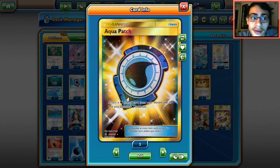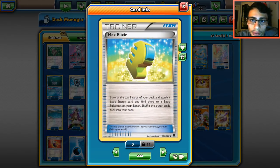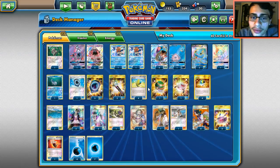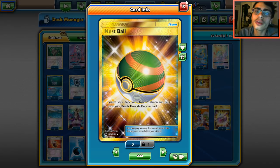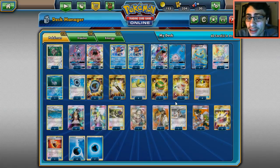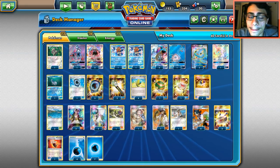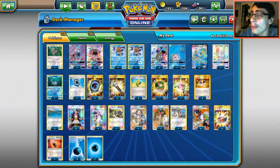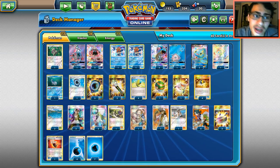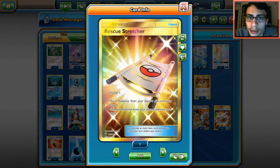One of the things that makes Waterbox so cool is Aqua Patch and Max Elixir for maximum energy acceleration — these two cards combo very nicely. We have two Field Blowers to get rid of tools. I'm playing one Nest Ball; we don't play Brigette in here because sometimes you don't want to Brigette a Manaphy onto your bench. With Aqua Patch and Max Elixir you can't charge up your active — it has to be on the bench and then retreat. That's why we're not playing Brigette.